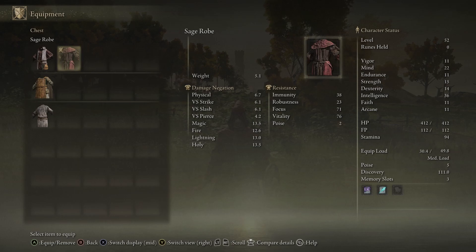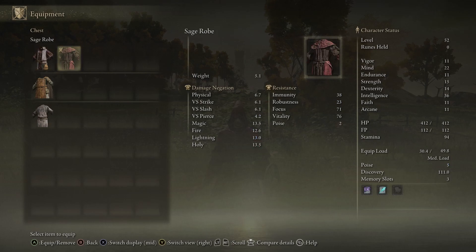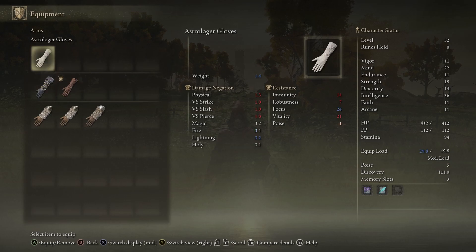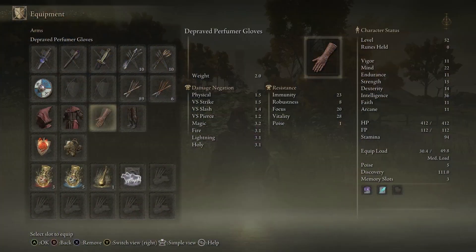Looking at the robes, they also weigh a lot less which is really nice — no need to worry about fat rolling. What I've noticed is this set is really good for holy negation. The magic negation is the same, but fire and lightning damage negation and resistance are going to be lower. You get more negation but less resistance. For gloves, you don't actually get any gloves with this set — right now I have the perfume gloves which have 24 focus and one poison, so about the same.